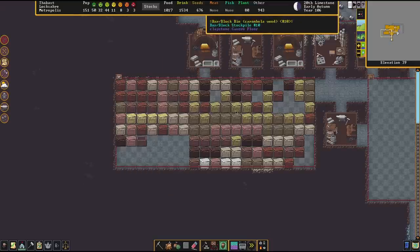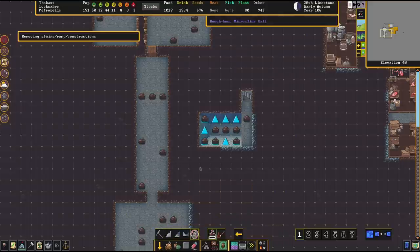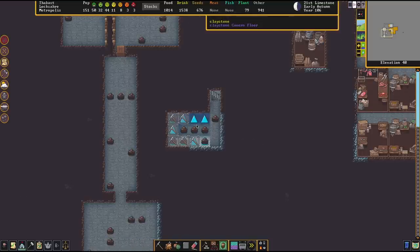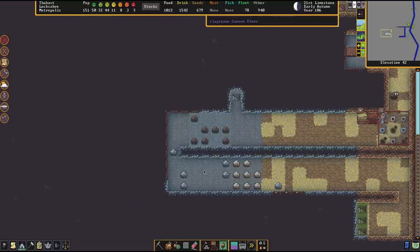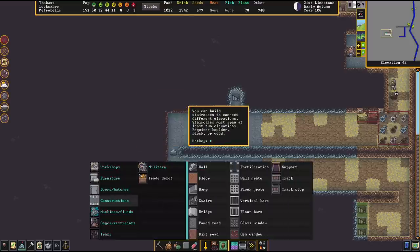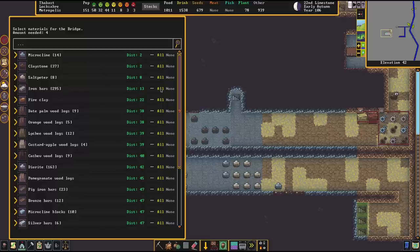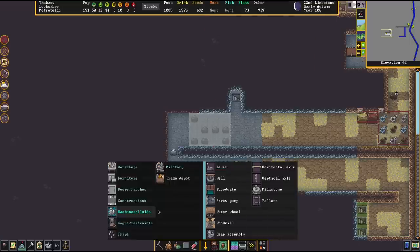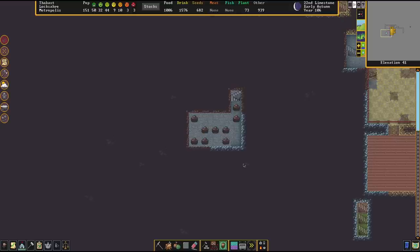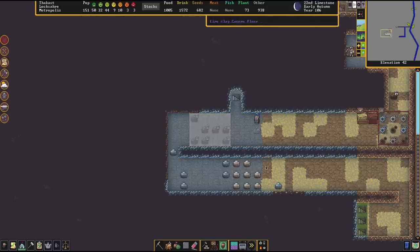We've dug out our pit now. We cannot go further down because otherwise we would be sitting in our metal bar storage. Next step: we scrape away the last couple of ramps because we don't want our enemies to be able to crawl out of that thing. We have now successfully built a pitfall trap. The only thing lacking now is the bridge. You select a retractable bridge — it's important to use a retractable one for a pitfall trap. Drawbridges aren't as useful in my opinion. And we'll also require a lever to flick.